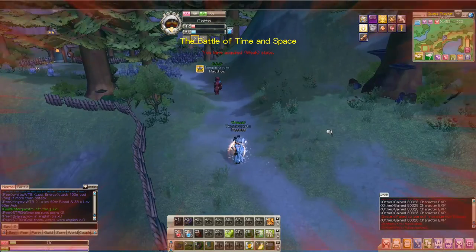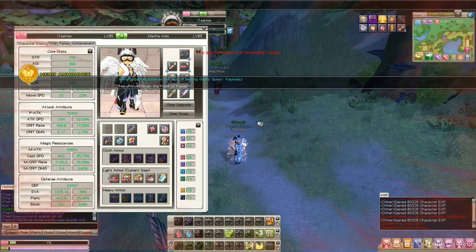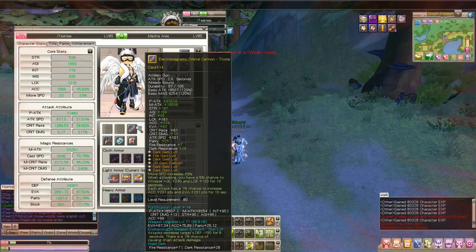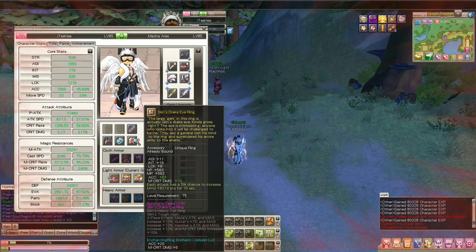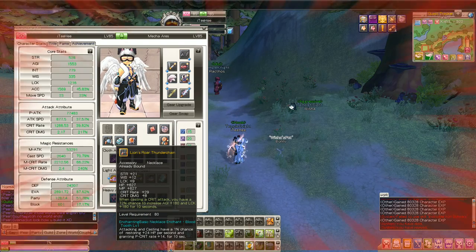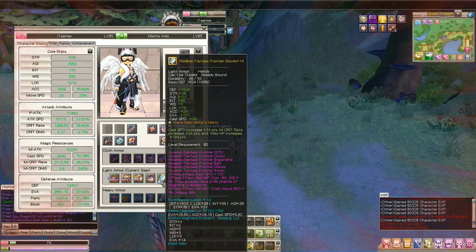Alright, so I just died here. I'm just going to show you all my gears I'm using. Of course Mecha is the class I'm using — good way to kill those mobs. Here we go: my gun, my trophies — pretty easy to get — my cape with dark resistance, and rings — pretty easy to get also — necklace, and my armor. I put some dark gems on because they're good for the Kimba room run and this run right here.